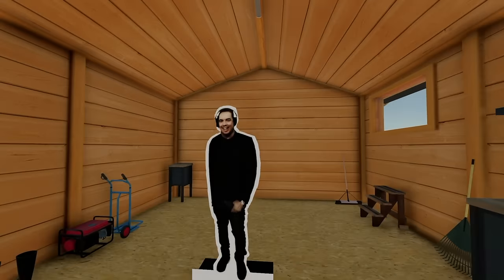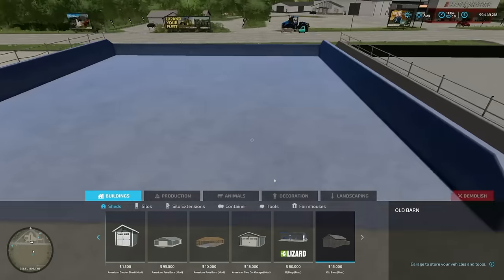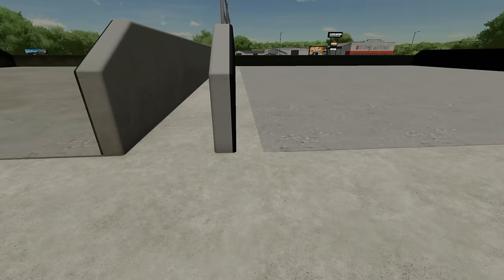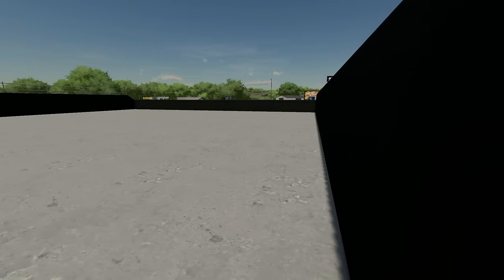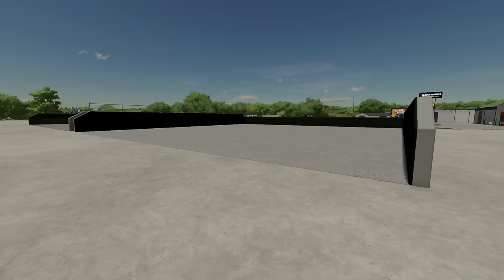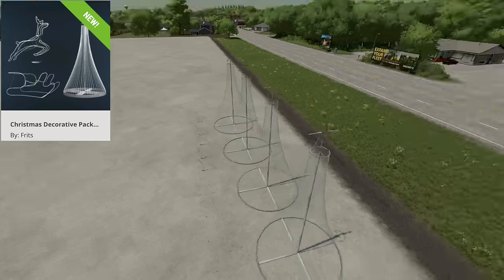Next we have silo plates — two versions, one costing $30,000 and the other $40,000. The only real difference is one looks a bit older and costs a bit less. The silo plate on the cheaper version doesn't extend all the way to the side. Both hold roughly 2.8 million liters each. These are unlike anything else in the game, making them extremely unique and kind of a must-have.